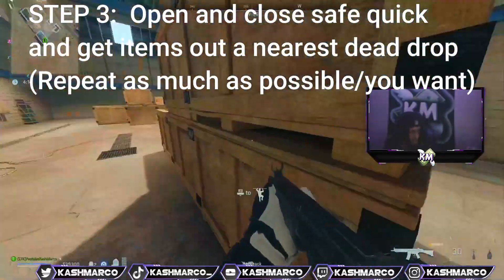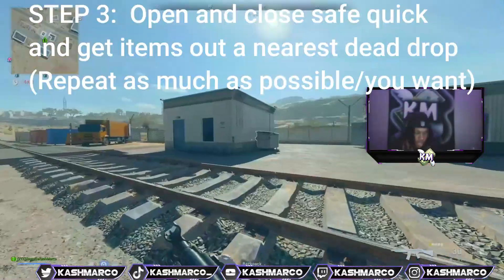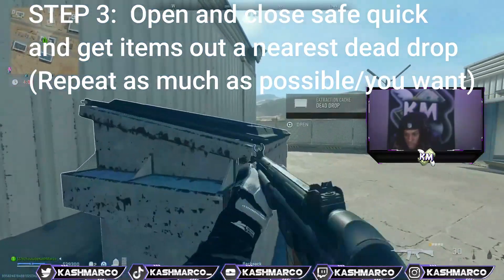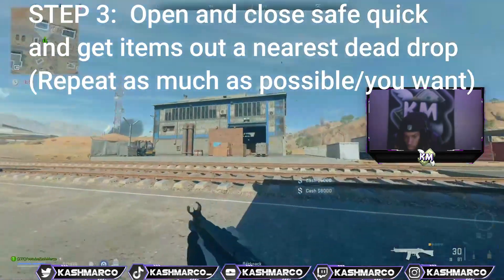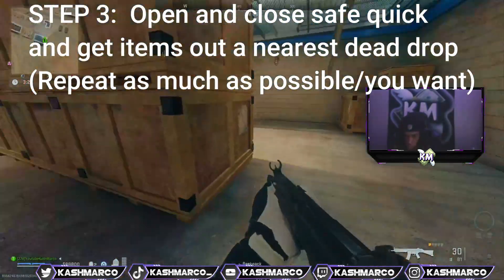You pick up the cash from the safe — I opened it and closed too fast — and then now I'm picking up the cash from the dead drop. Just like that: open, close real fast, open, close. Then open the dead drop trash can and get the money out of it.